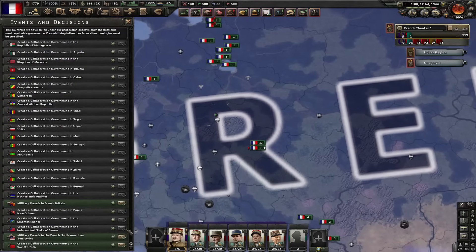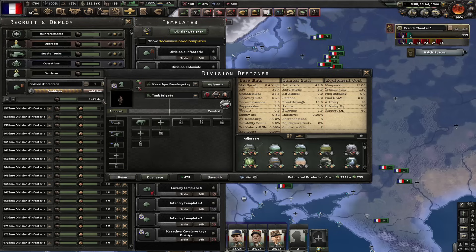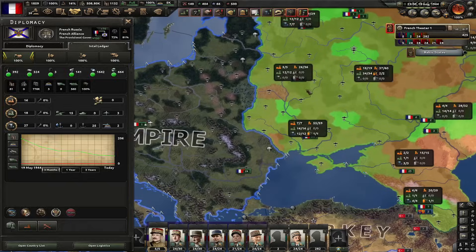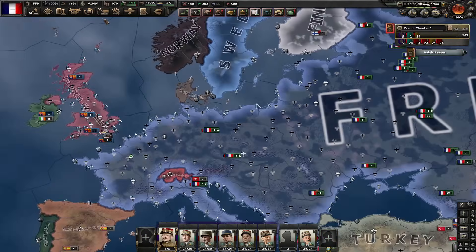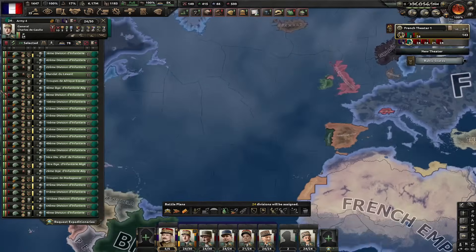Let's create a collaboration government in the Soviet Union, not the USA. This division is small enough — let's train a bunch of them. Let's deploy these divisions and convert them to the big template. They're now at zero manpower, so let's just annex them. Let's delete these divisions. Six minimum manpower route in here.